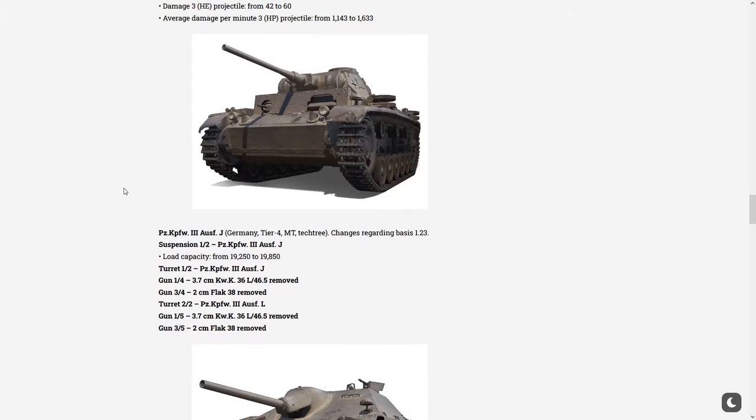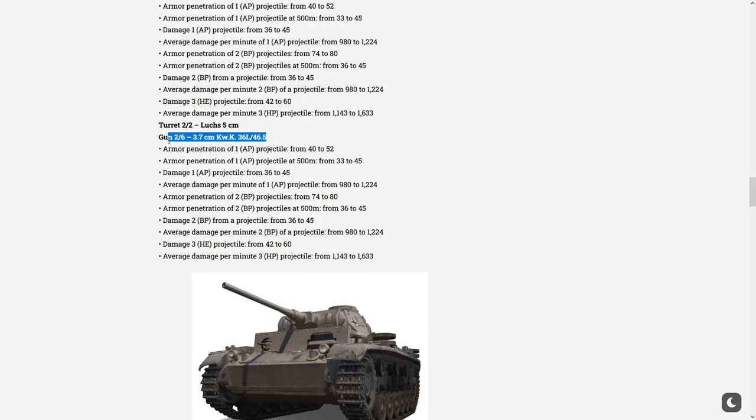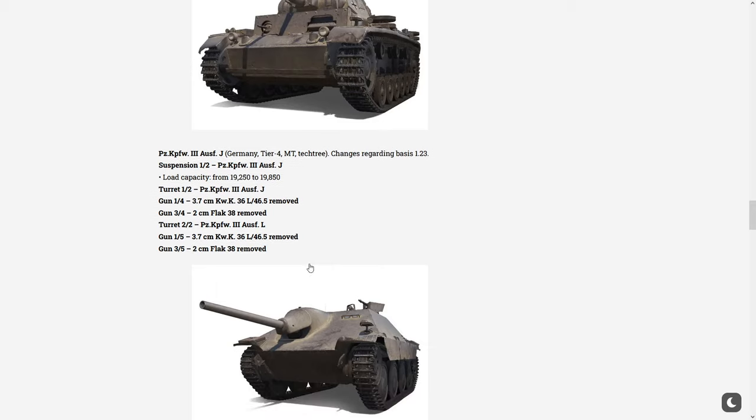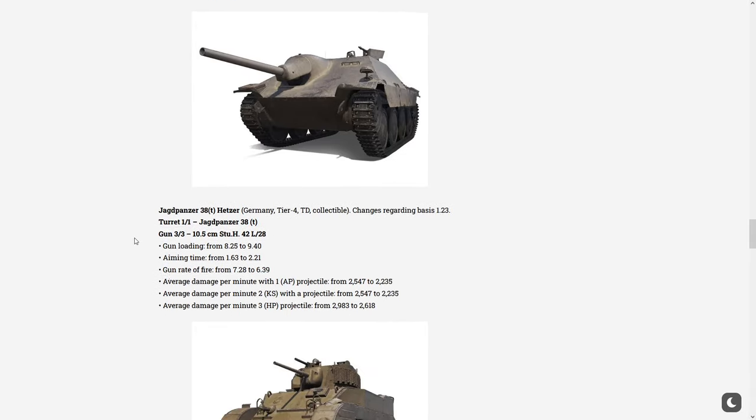The Panzer IIIJ — this is a tier 4 medium. They increased the load capacity by 600, one of the guns is getting removed — the one mentioned earlier — and the 2cm autocannon is removed. The same goes for the turret where those two guns were deleted.